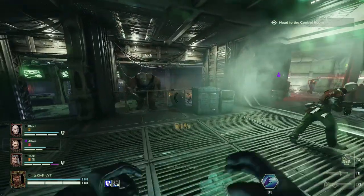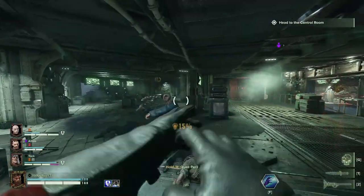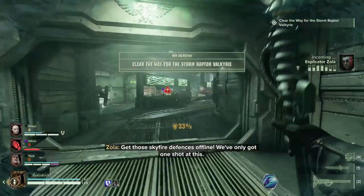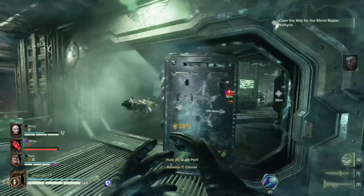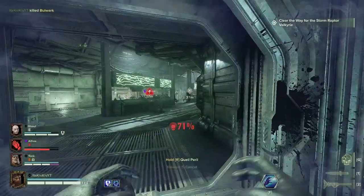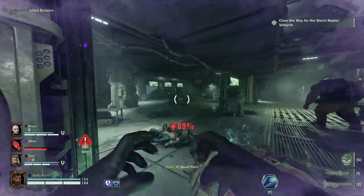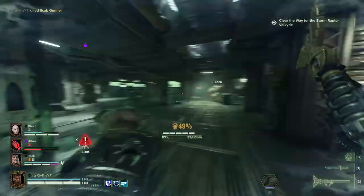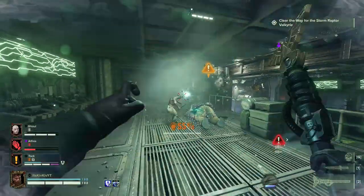Did you know that if you're playing the Psyker, you don't actually need a direct line of sight once you have started a brain burst attack? As long as you see that aura around someone's head, you are going to get the kill — you've locked on. So as long as you complete the brain burst, you're done. Congratulations, you are now a deadly Psyker.